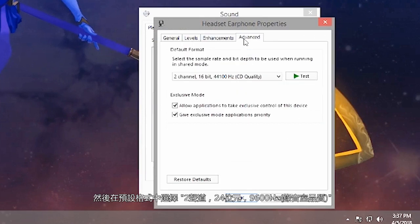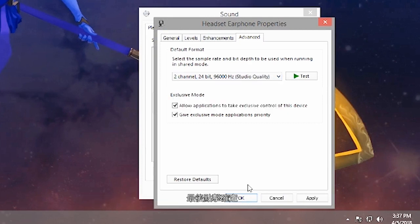Click the Advanced tab. Then, under Default Format, select 2 channel, 24-bit, 96,000Hz. Finally, click OK.